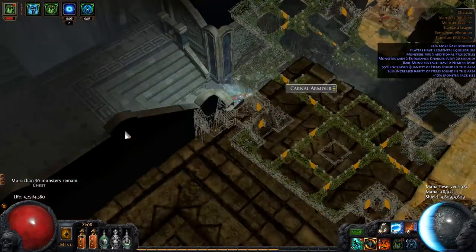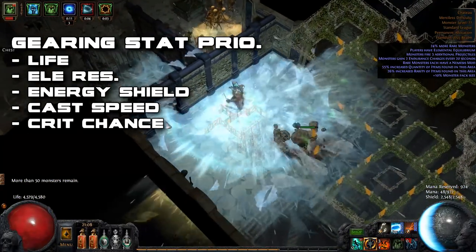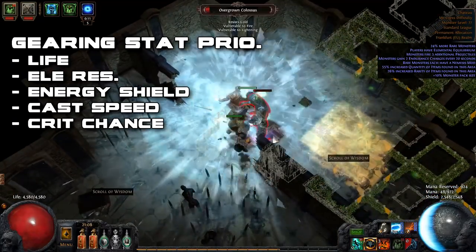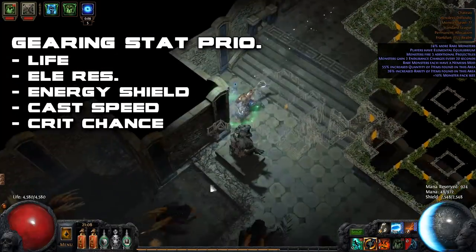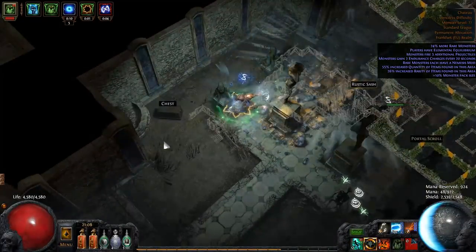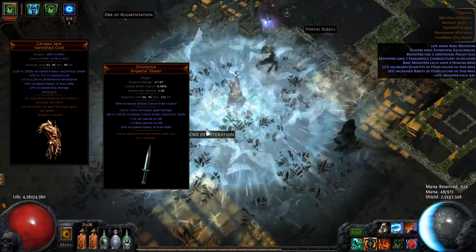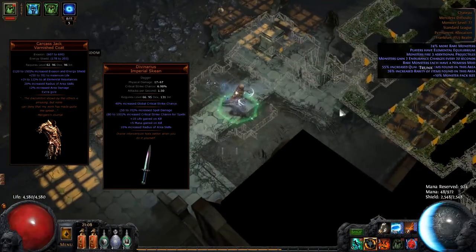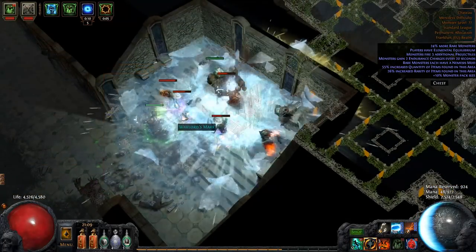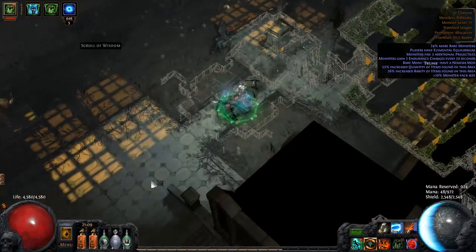Gearing this character is somewhat easy — you just need to focus on getting as much life and Energy Shield as possible on all of your equipment, and of course enough elemental resistances to cap yourself on Merciless. Getting a bit of cast speed and increased global critical strike chance is not bad either. If you can afford it, I'd also highly recommend buying yourself a Carcass Jack chest piece and a Divinarius Dagger for the life, resistances, and increased area of effect that they both provide. I'll link all of the gear my character is currently wearing in the forum post.